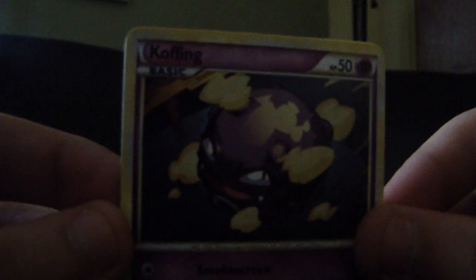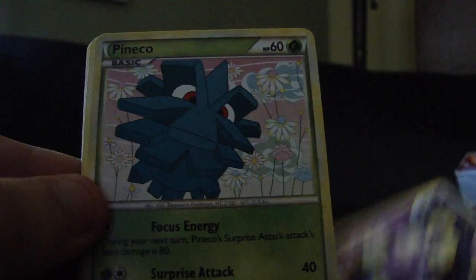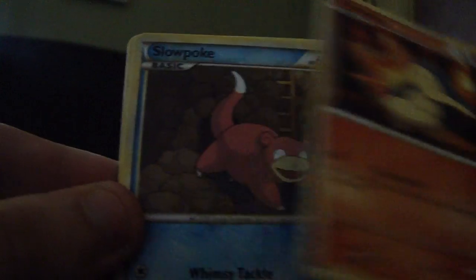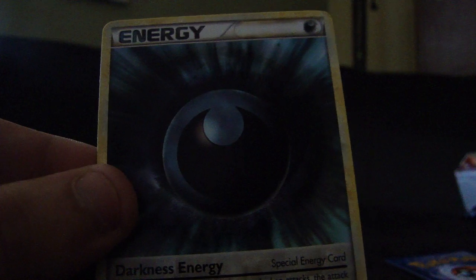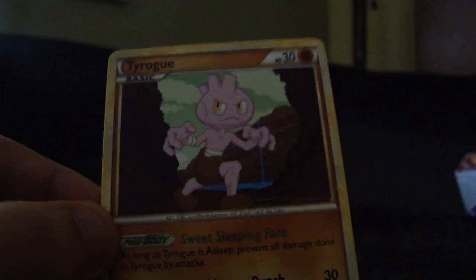If we can focus, that'd be nice — this light's not going to help. So we have Koffing, Pineco, Misdreavus, Cyndaquil, Slowpoke, Copycat Supporter, Flaffy, and a Darkness Energy. And the Reverse is a Koffing — oh, that is not focusing. There we go. I don't know what that was. And a Tyrogue.